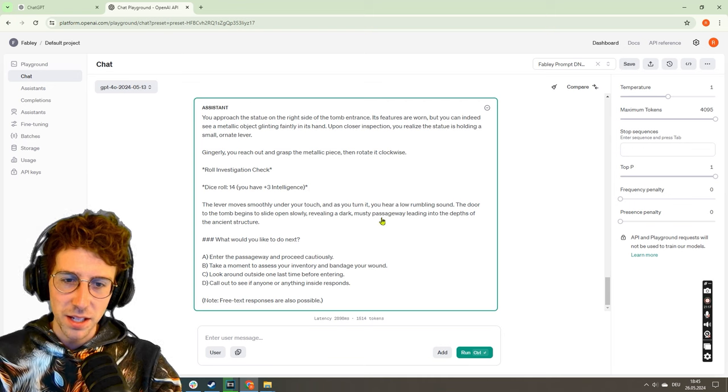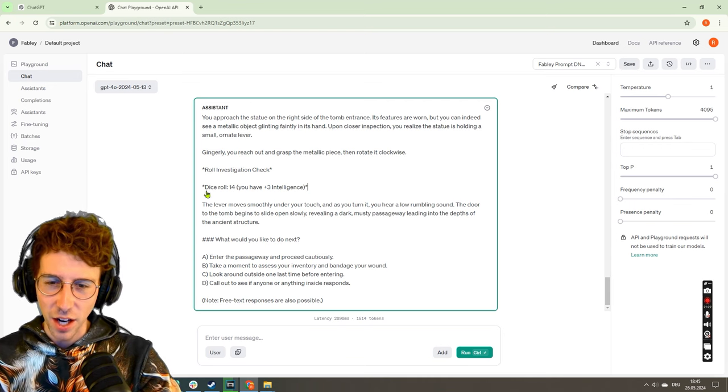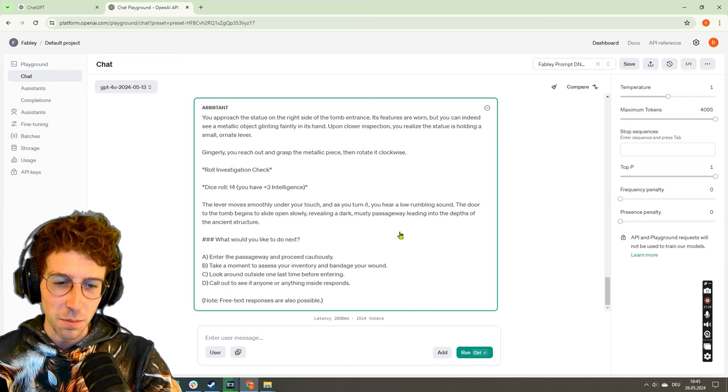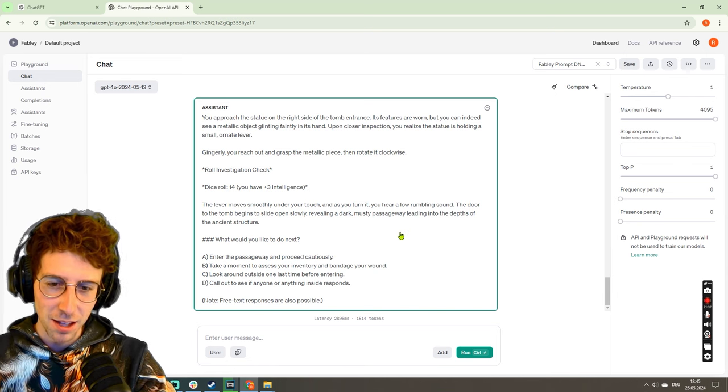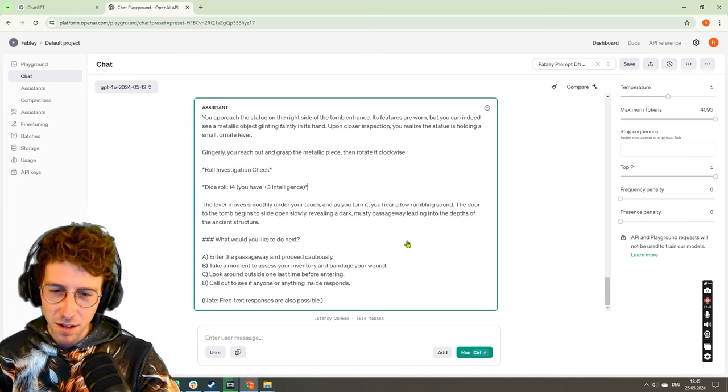Gingerly you reach out and grasp the metallic piece then rotate it clockwise. Roll investigation check — dice roll 14. The lever moves smoothly under your touch and as you turn it you hear a low rumbling sound. The door to the tomb begins to slide open slowly, revealing a dark musty passageway leading into the depths of the ancient structure. What would you like to do next? Enter the passageway.